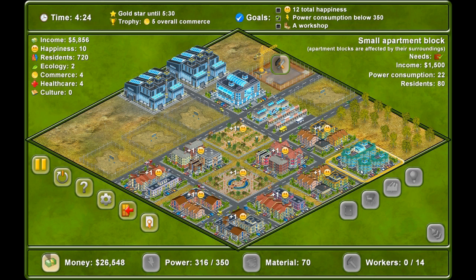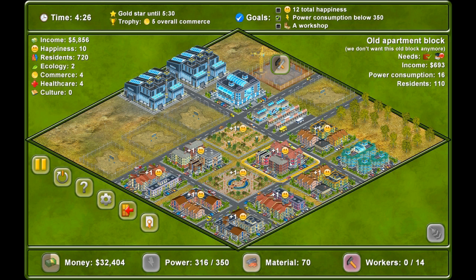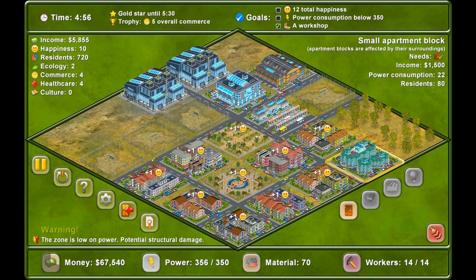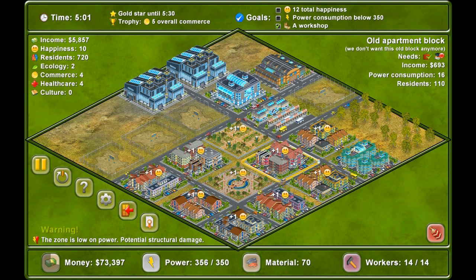How much power consumption are these new houses? 22. The old ones are 16. We're over it — look, we're over it. We shouldn't build new houses. How are we going to get the happiness up though? Lots of parks. Build another park — perhaps we need to start again. Power must be low at 350, and new houses use too much power. Okay, so we need lower houses — don't build any new ones because these only require 11. Let's start the level again.